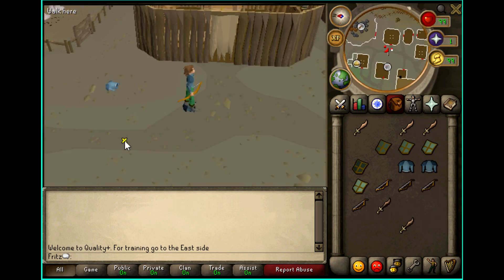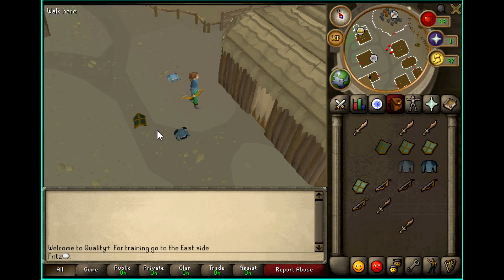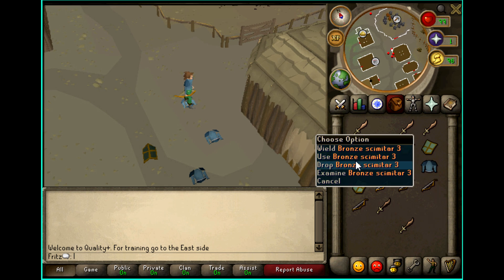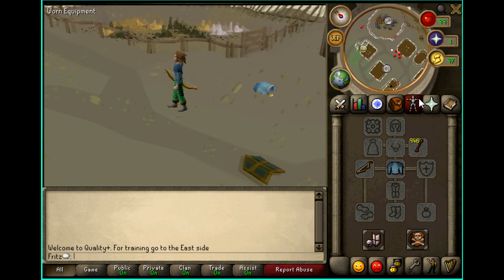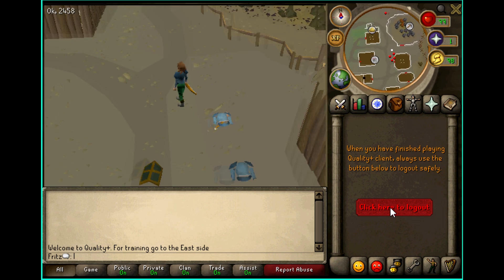I'm going to drop this stuff and show that it works on the ground as well. The tooltips work too — you can hover over an item on the ground and it's going to show up in the corner. I'm going to drop a few more things, and you'll be able to hover over each individual one. The tooltip is going to resize to make room.